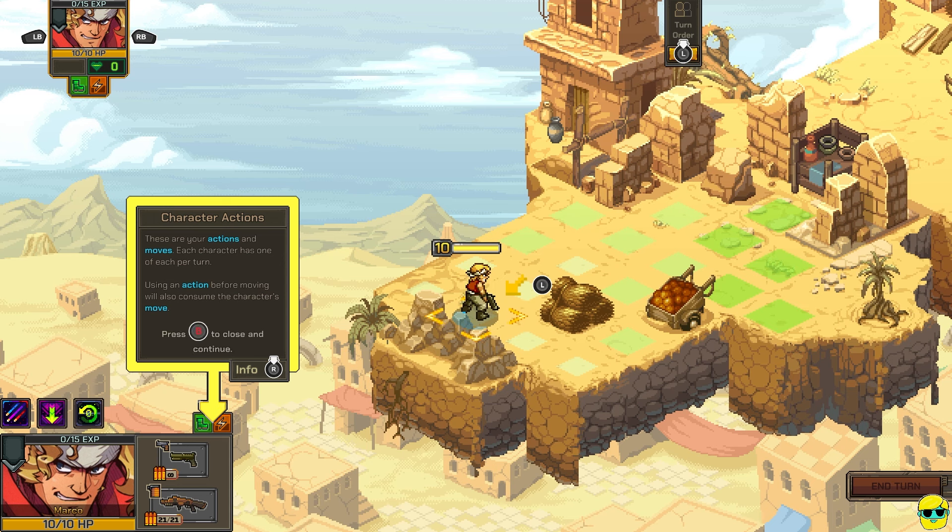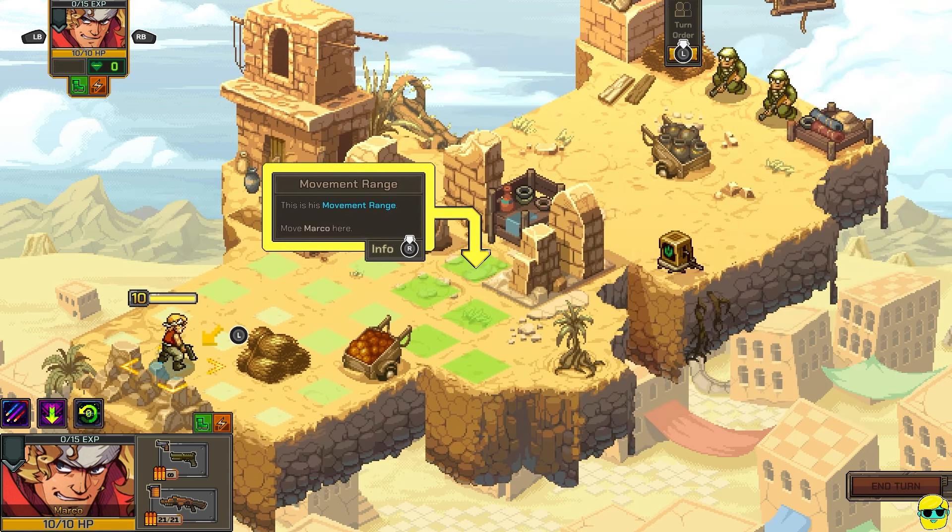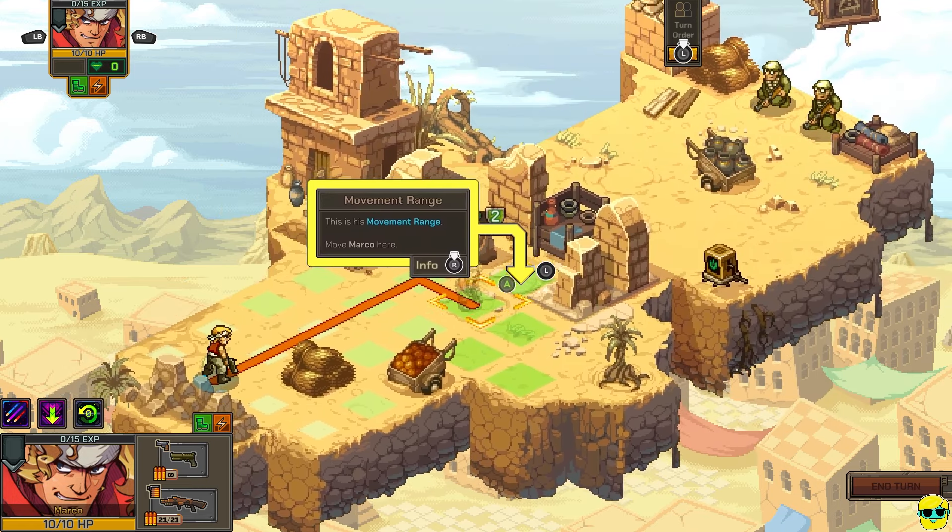These are your actions and moves. Each character has one of each per turn. Using an action before moving will also consume the character's move. Press B to close and continue. This is his movement range. Move Marco here. Alright, let's go, Marco — up here, buddy.